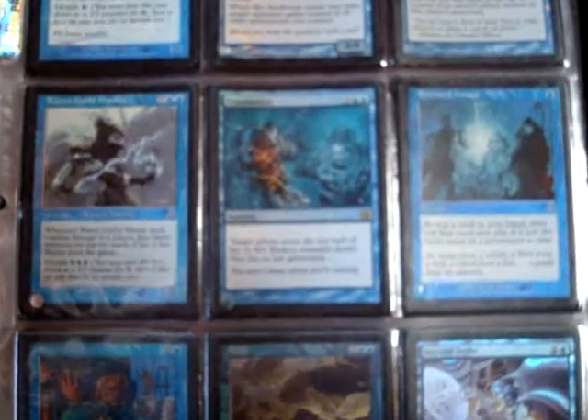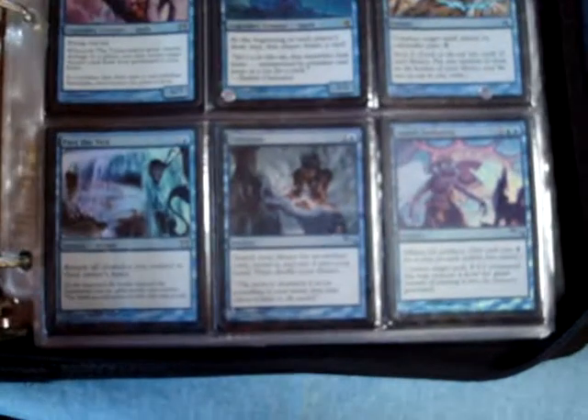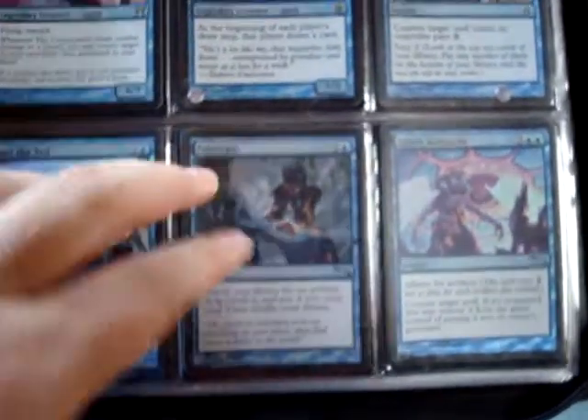The camera gets foggy sometimes. The Feral Alchemist - used him in my Stickchant deck. Another Blue White deck. Those are my favorite colors actually - Blue White Control. Fabricate, foil.